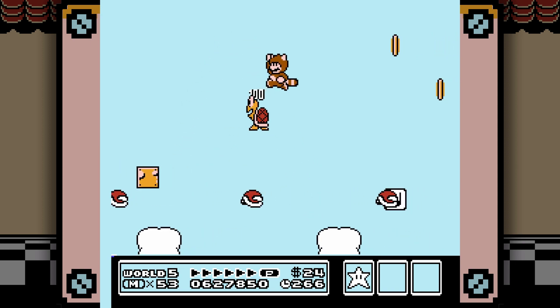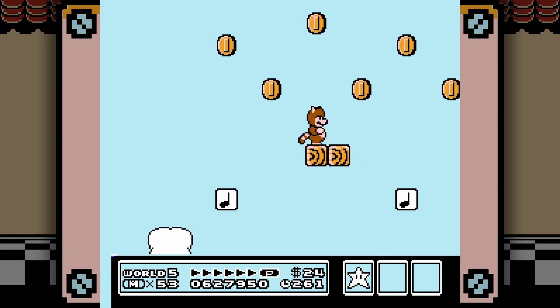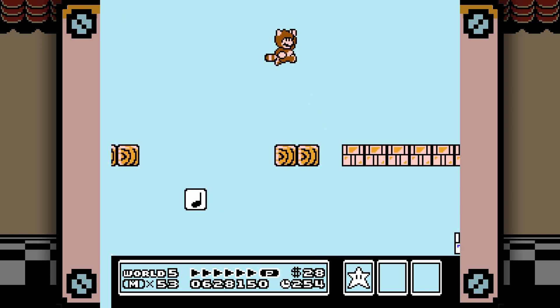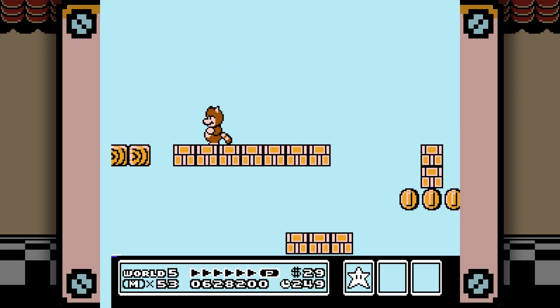If there are three levels I recommend using a P-Wing in this world, it's 5-4 — the first part of the sky section — this one, and I think it's 5-9. Yeah, 5-9. That's the really annoying one.